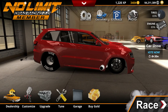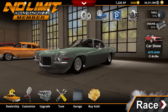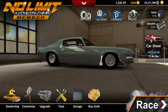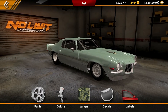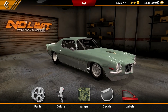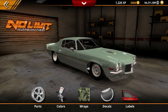What's up you guys and welcome back to another No Limit Drag Racing video. Today we are going to be working on the Camaro right here. We are going to be making this a barn find Camaro. In order to do that we're going to have to add a few things to this, so we need to jump into customize.